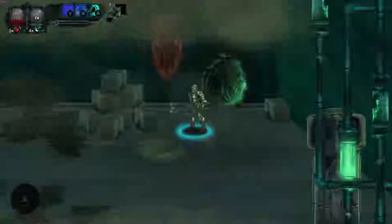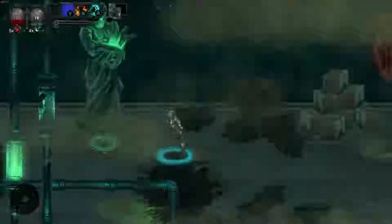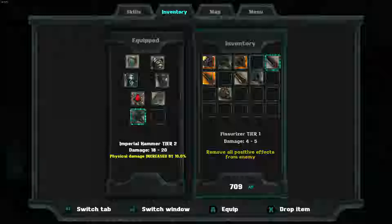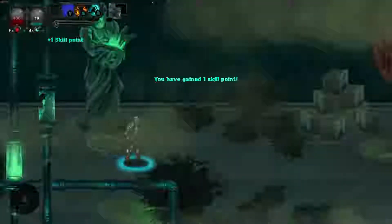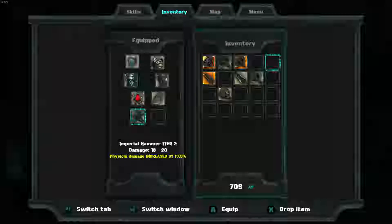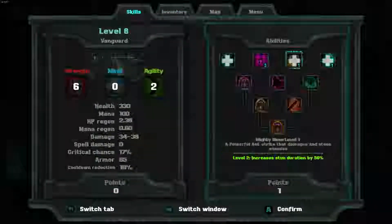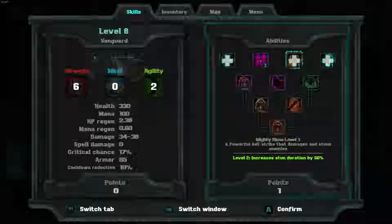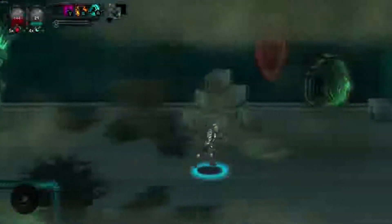There we go, take him down. What do we have in here? Sacrifice any weapon in an inventory. I guess let's just get rid of this. Oh look, we gained a skill point. I want to upgrade - let's upgrade Mighty Blow to level 2. It'll help increase our stun duration.